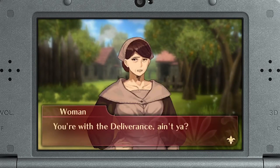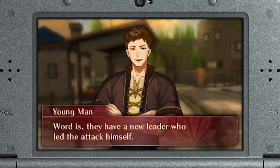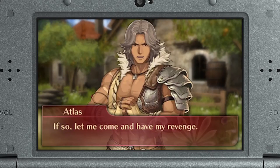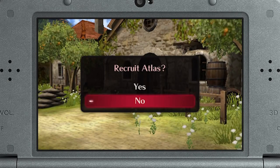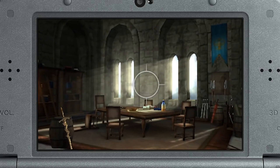Towns and strongholds are great places to look around for supplies, or to converse with locals. It's an opportunity to receive information, solve a resident's problems, and occasionally recruit a new ally. You may even spot some items to collect.